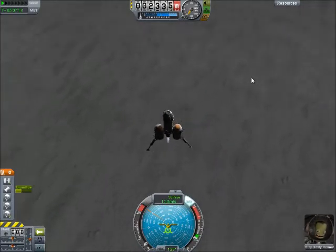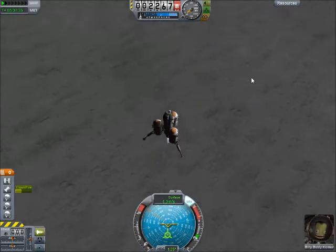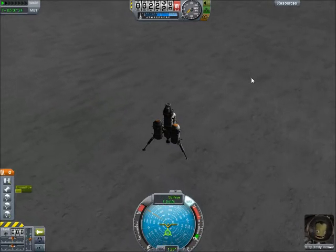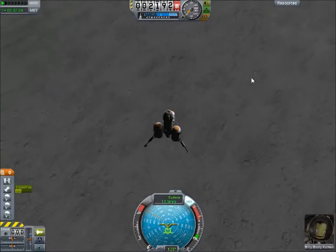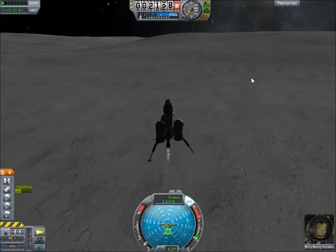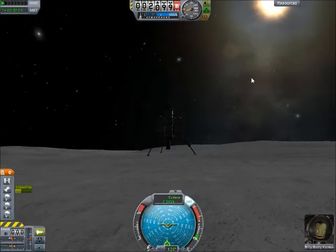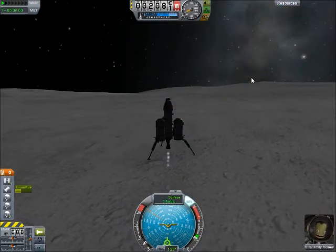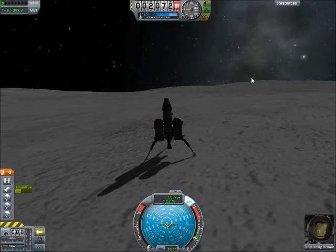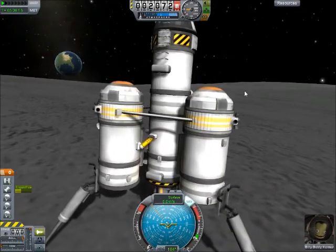Looks like we are coming pretty close to the ground. Unfortunately again coming in at an angle, but what are you gonna do? I am not talking a lot right now because I am hyper-focused on not killing Billy Bobbly. We are getting close now — prepare for touchdown. Come on. Yes! Yes! Woo! We did it! We did it! Billy Bobbly — there's a smile. Billy Bobbly is happy, happy as can be.